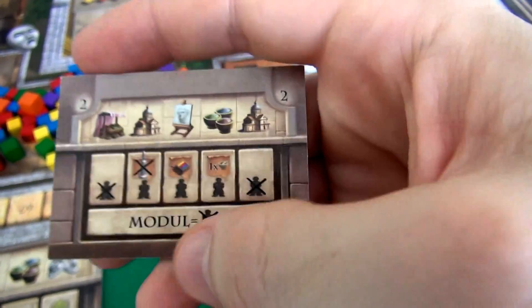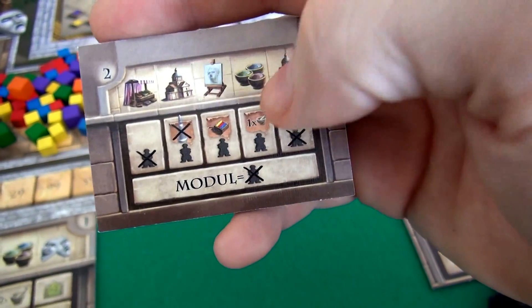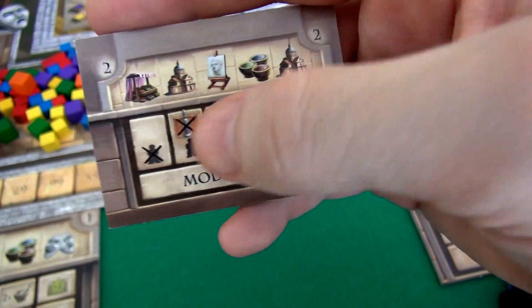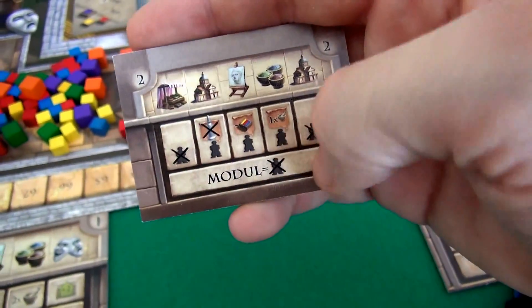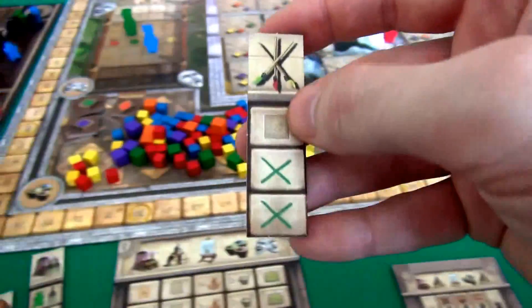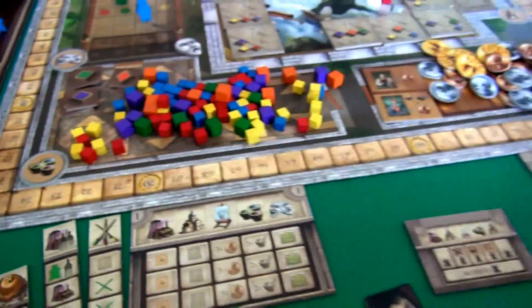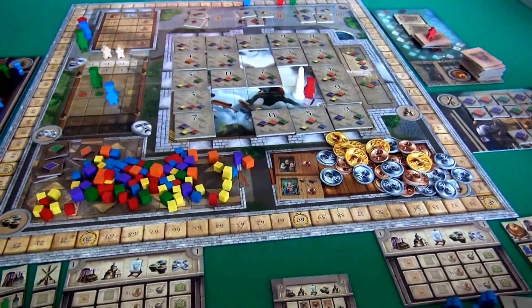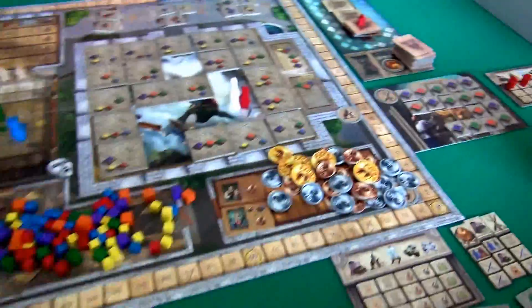Sick apprentices cannot go to the market at all, nor can they go to the theater. They can work in the fresco, do portraits, and mix paints, but all at reduced efficiency. And they cannot be put on any module spaces, like the wall fresco — a sick apprentice cannot be put on that space. So that's the situation. The market's already been set up, new medicine came out, new bells showed up, and we're ready to go.